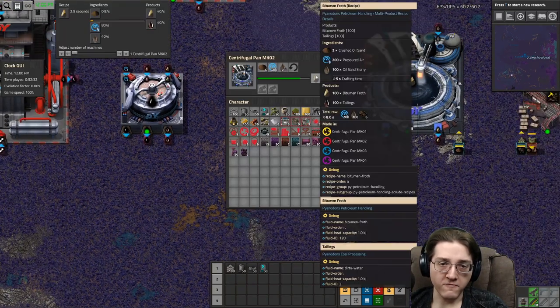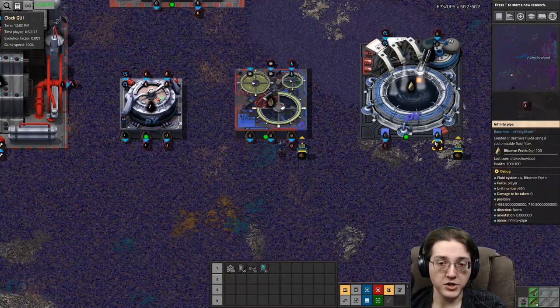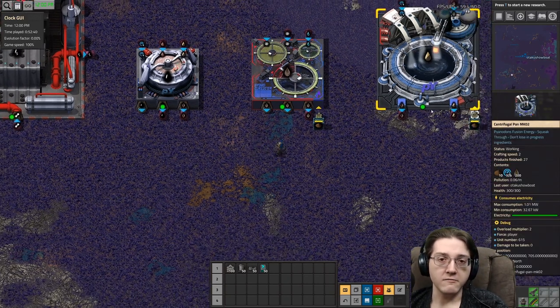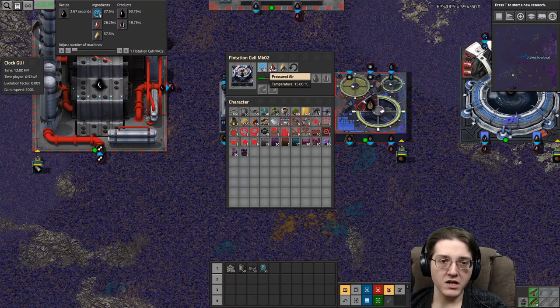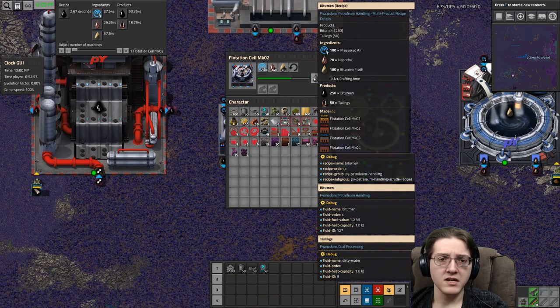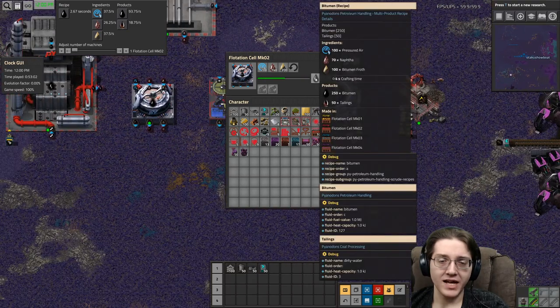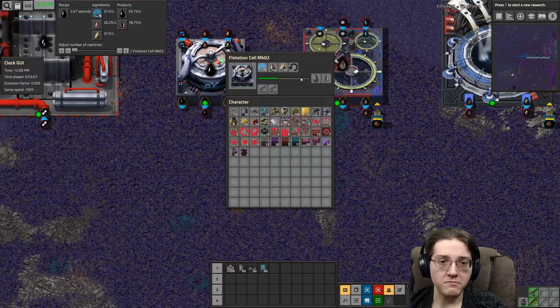The bitumen froth — or bitumen, however you want to pronounce it — I call it bitumen as in bituminous coal. The bitumen froth needs naphtha and pressured air to make bitumen. So this converts naphtha, and this is the only recipe that uses bitumen froth. You need naphtha as an input to process oil sand into bitumen.